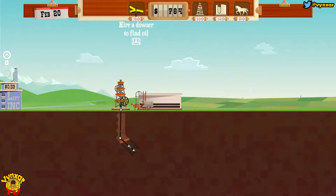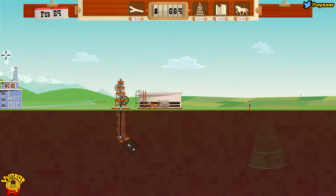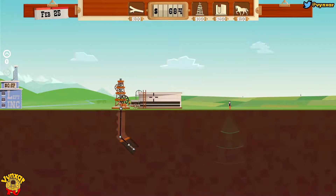Maybe I should just go and try to find more oil, just in case I would be able to speed up the process. If you want to sell stuff, you just click on this little one here, and you will send one wagon to sell your oil. If you just add more, you will just add more.